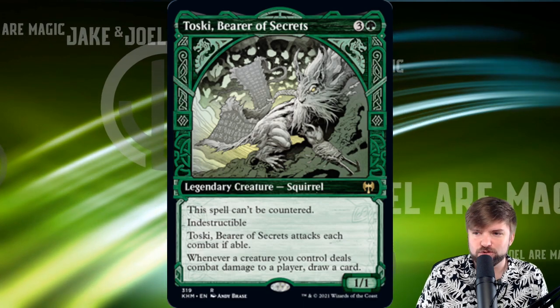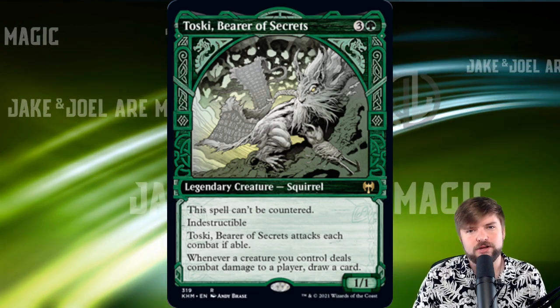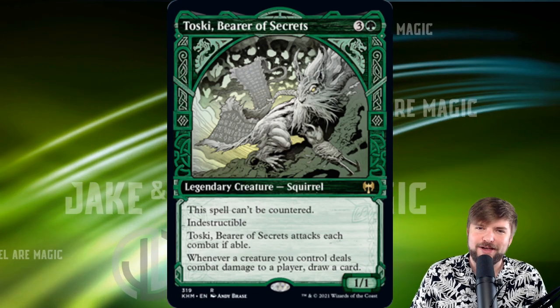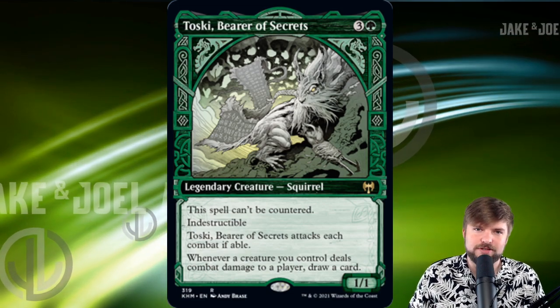For the three ways that I would build Toski: the strong way, I would go with a big token overrun — we already have a lot of attacking happening if Toski's on the battlefield. The fun way that I would build it is Voltron Squirrel — I really just like to imagine Toski with a helmet and some boots and a giant sword, running at our opponents. And the mean way: we are going to go anti-blue, filling our deck with spells that can't be countered.